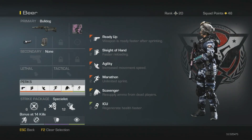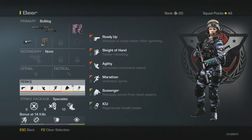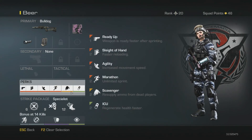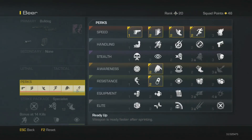I always bounce back and forth on my strike packages with a shotgun class - sometimes I run assault, but most of the time I just run specialist, because really if you play fast paced with a shotgun you're going to tear it up.